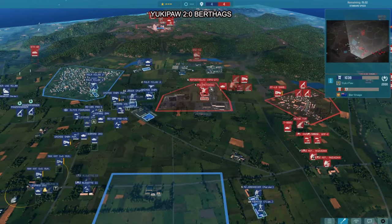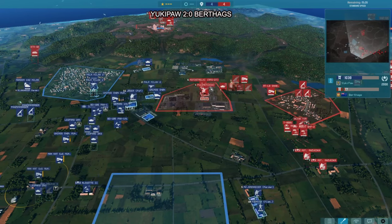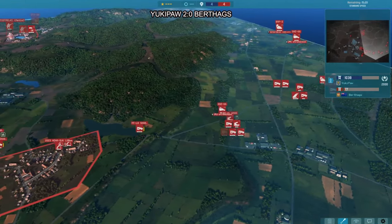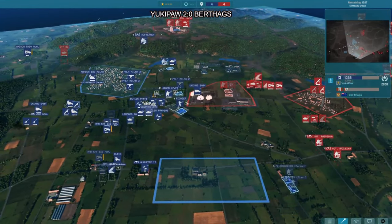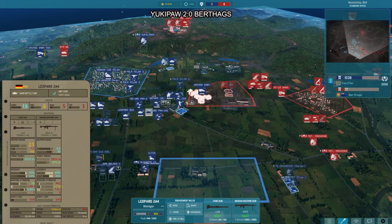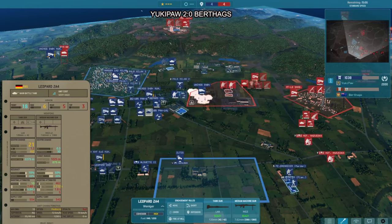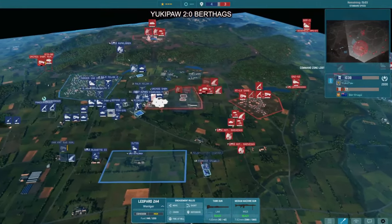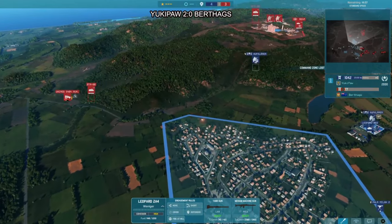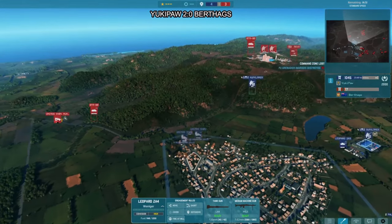It seems like Yukipor's troops — with the Man KAT 6x6 munitions trucks carrying massive amounts of munitions — have been very efficiently repairing the Leopards. The Leo 2A4s are pretty limited in numbers but good enough, and having all of them on board is not a problem for Yukipor — it is a problem for Berthax. Milan 2s being sent to the town with a smoke field, counter-attacking and contesting the middle once again.